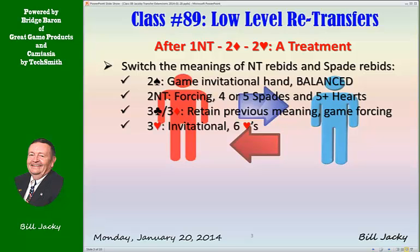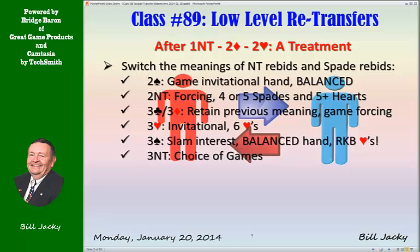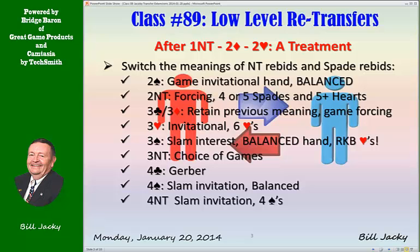Three hearts is invitational, showing a six-card heart suit, inviting game in either no trump or, more likely, hearts. Three spades shows slam interest and is really Roman Keycard Blackwood in hearts — an interesting concept. Three no trump offers a choice of game as normal. Four clubs can be used as Gerber, since we haven't agreed on a suit it can't be Blackwood — it's got to be Gerber. Four spades is slam invitational showing a balanced hand. Four no trump is slam invitational with four spades.